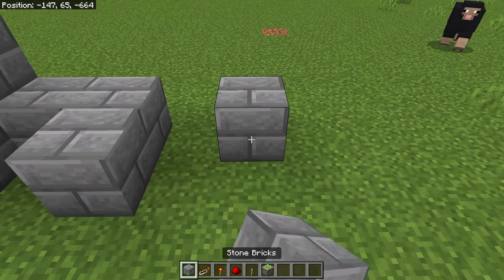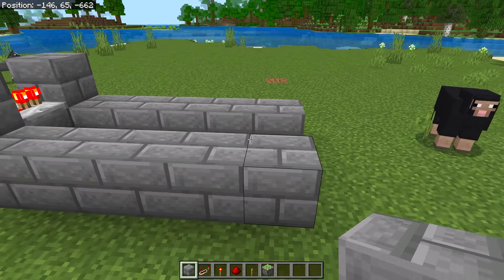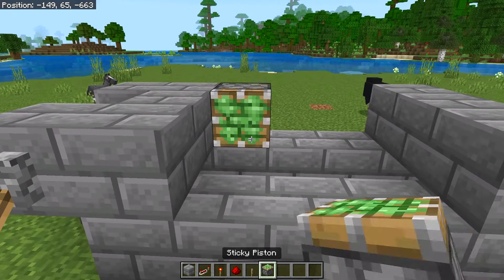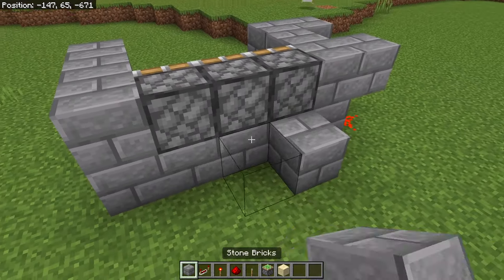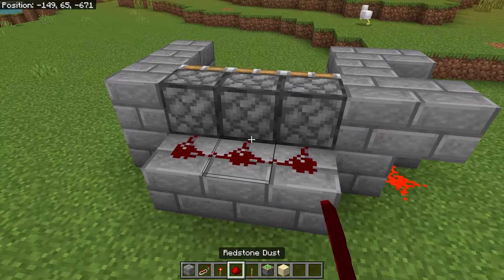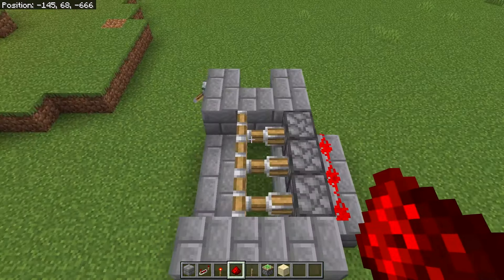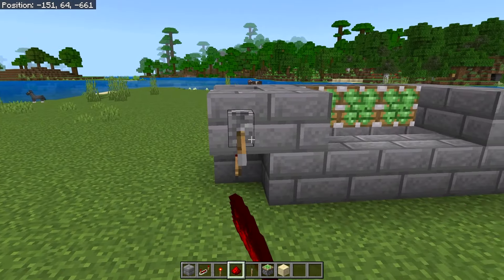Place 5 blocks right here, come over and place 5 blocks like that, then place 3 blocks there, 3 blocks there, and then 3 sticky pistons just like that. Come around to the back of the farm, place 3 blocks there with 3 pieces of redstone dust on those blocks, and then 2 pieces down there so the pistons extend. When you flick this lever you should see that the pistons start moving, but again we can just turn this off.